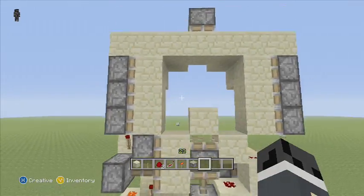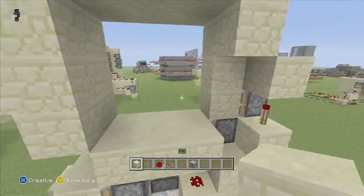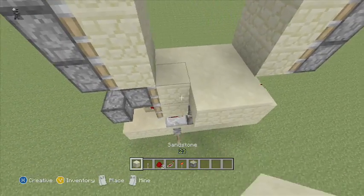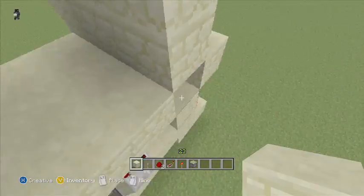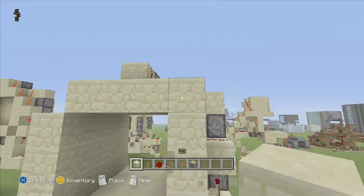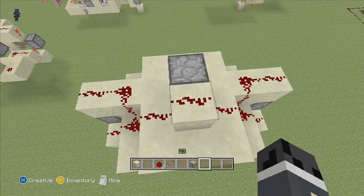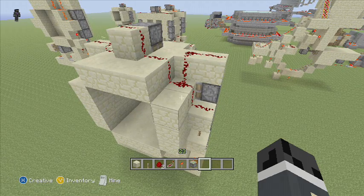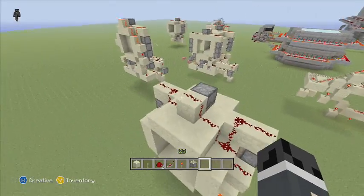There we go — it's a three by three instant door. When you press the button it opens and closes at the same time. You can add your surrounding blocks and hide your redstone here. That's the first episode of redstone tutorials.